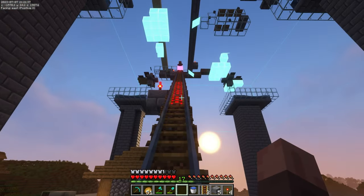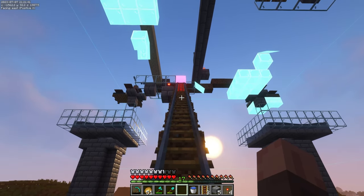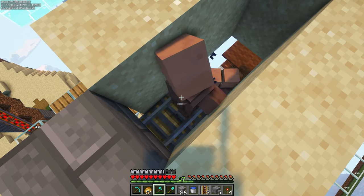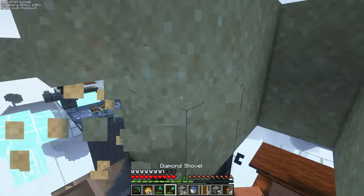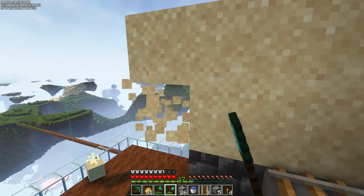We're going to get in these last couple of villagers and then get that zombie track built up right after. Last villager going in — should walk straight in — perfect, minecart landed right where we wanted it. We've got all the villagers in now, just got to go ahead and get the zombie put in.